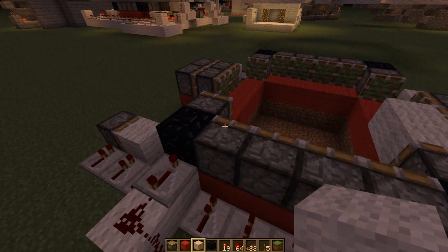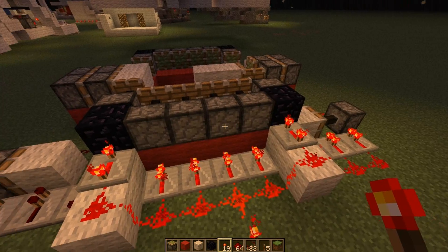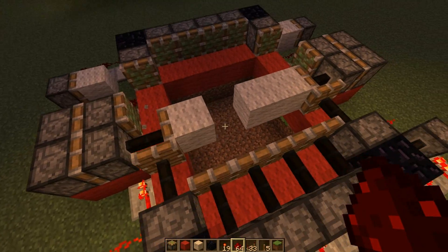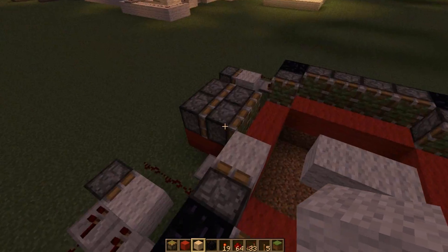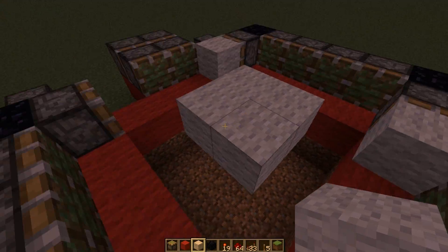We'll do the same for this side as well. And we give it power. Sorry, I forgot to connect this bit up here. Right, like that. And then when we take away the power, they pull back and get to here. Now we just need the double piston extender to retrieve the four blocks in the middle.